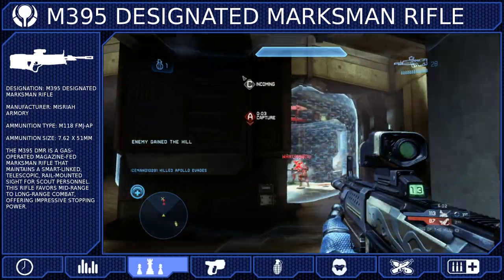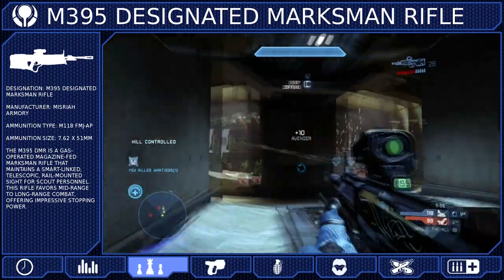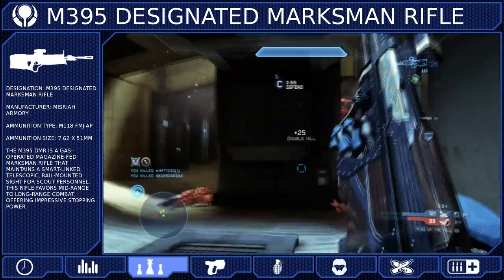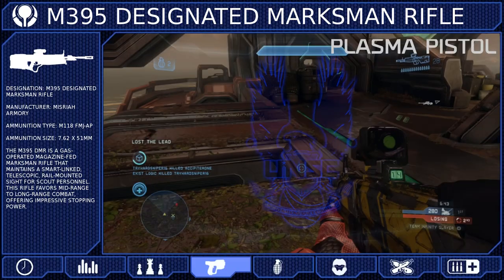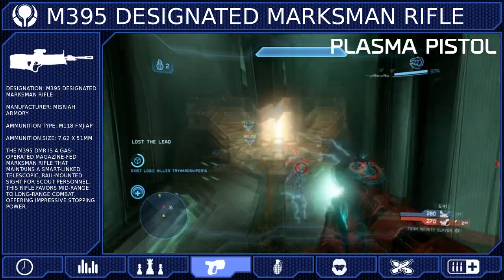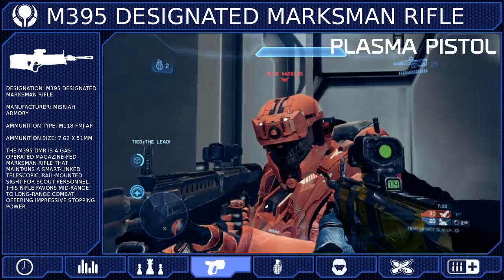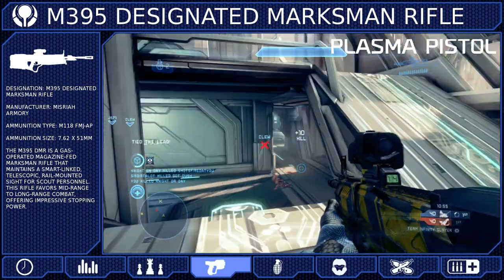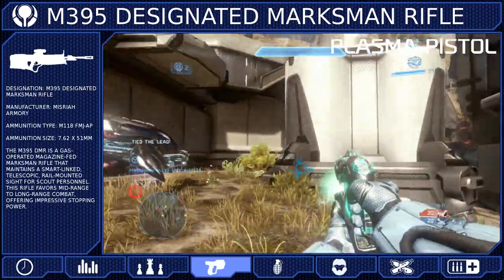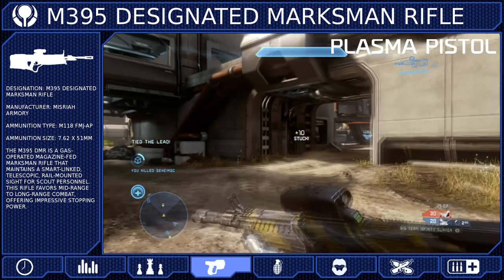One often overlooked aspect of the DMR is that its high versatility makes it a very effective support weapon. For our secondary weapon, we will be using the Plasma Pistol. It can instantly remove the shields of an enemy Spartan, allowing you to finish them off with a simple headshot. A lot of times you'll be able to fire the charge shot and switch back to the DMR before the bolt even hits your enemy. The charge shot can also disable vehicles on large maps where the DMR is at its most effective. The Plasma Pistol is not powerful by itself, but it is a good complement to the DMR.